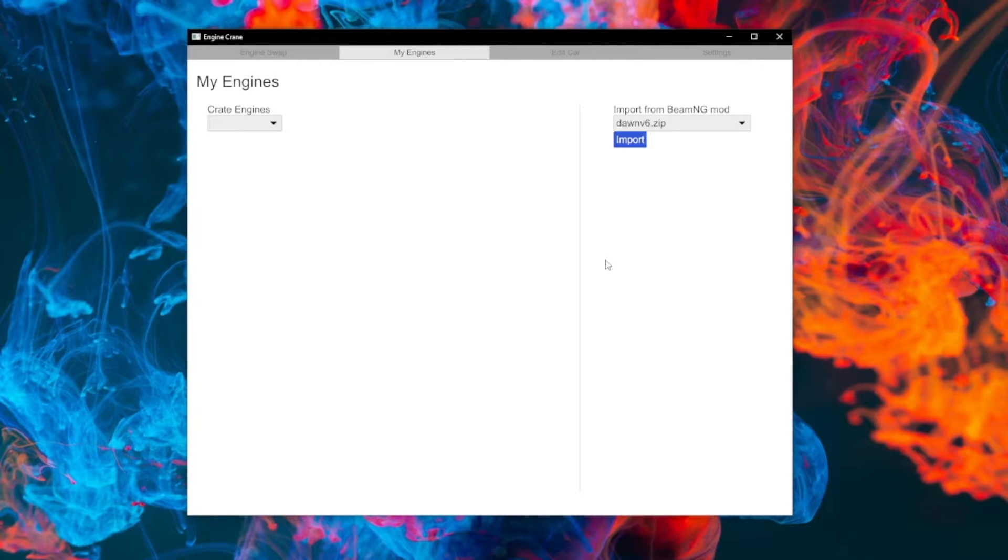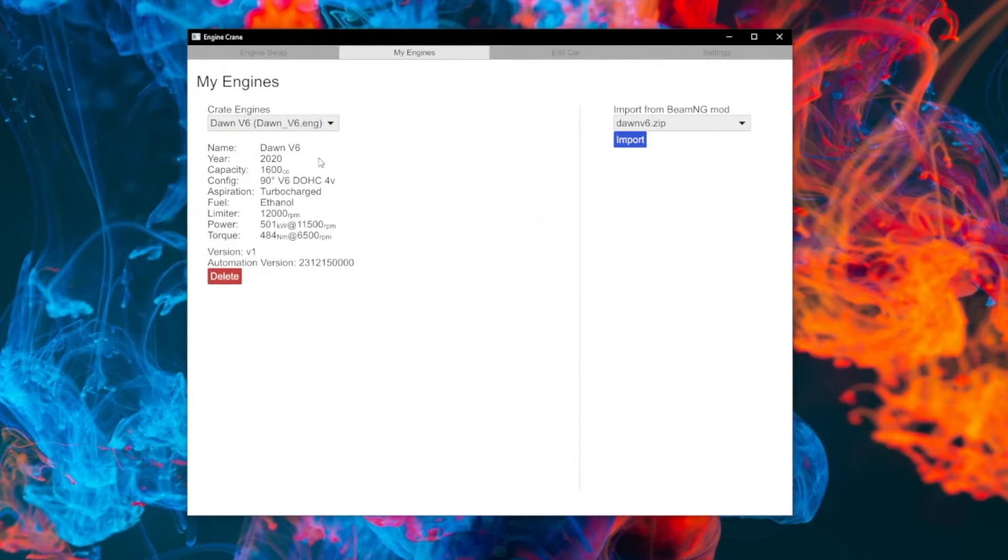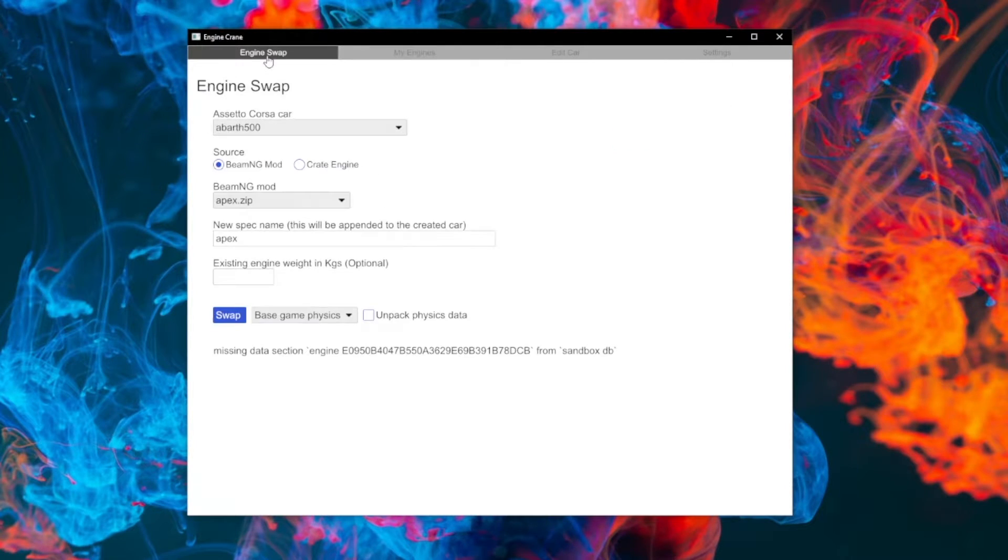You just choose your BeamNG mods. You will need, at the point of doing the import, the data for that engine to also be present in the Automation save file — so your sandbox.db file. Assuming that's all fine, you hit import, and now it is selectable as a crate engine on the site there. Hopefully this will make it easier to manage the engines that you've made — it will give you a little summary of what types of engines you've made and what's included in each crate engine itself. We can now swap in directly from crate engines: pick your car, pick your engine, and it just does it as it did before.